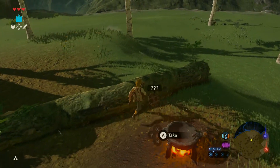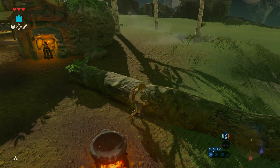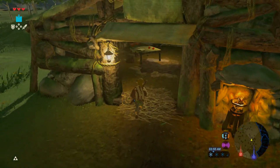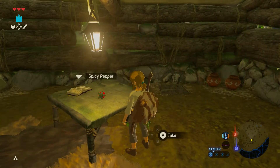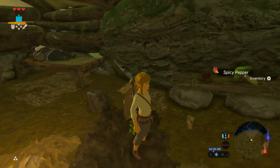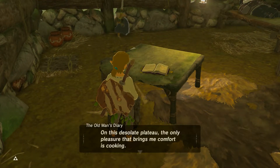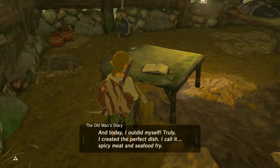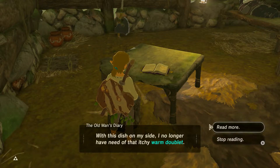We got our first torch. I know if you cook something for the old man, he'll give you the warm doublet. I forget what it was — I think it's like an apple, meat, and a mushroom, not too sure. We'll probably use these spicy peppers instead to get through the snow mountain. Oh, he's sleeping right there — stealing all his stuff. Let me read his journal — it says 'spicy meat and seafood fry.' So maybe it's a spicy pepper, some meat, and some sort of seafood item.